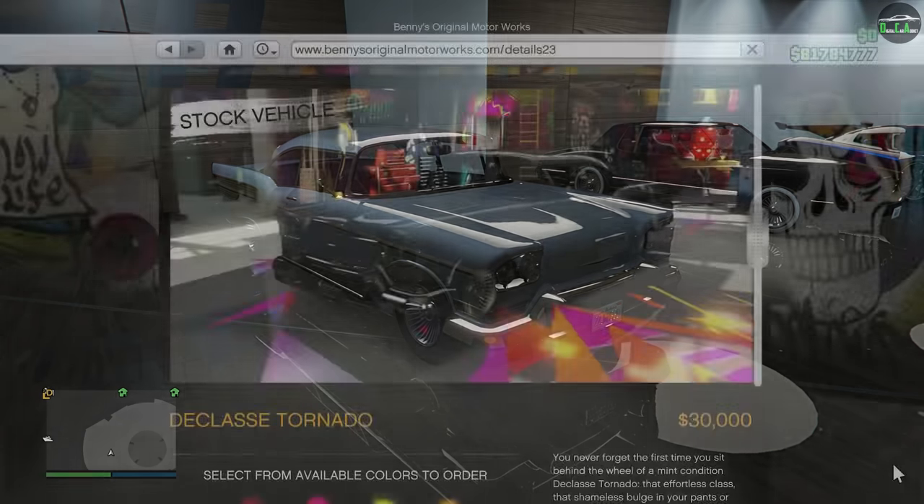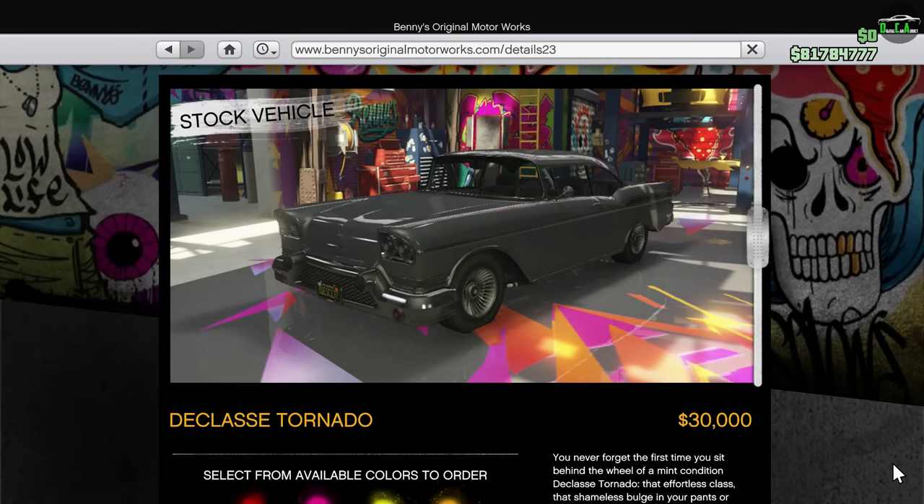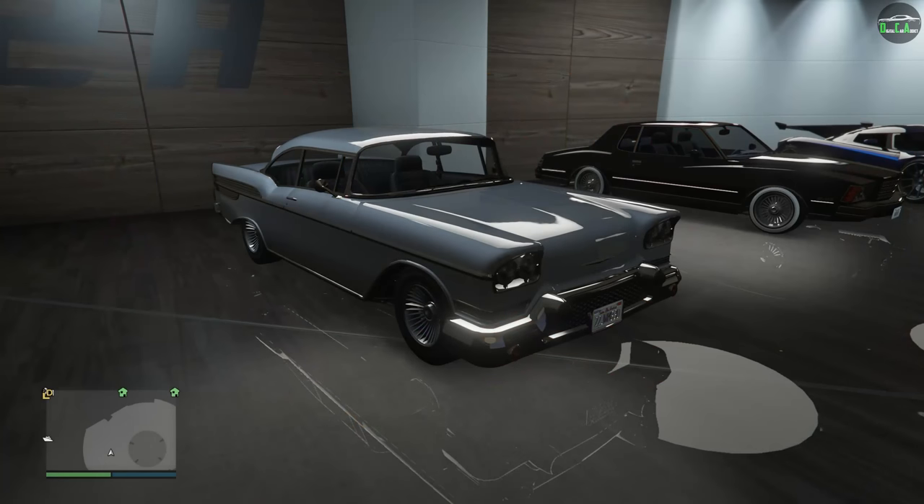This car can be found on the Benny's website for $30,000, or you can get it off the street for free. However, we are going to be doing the custom variant from Benny's. The conversion cost for the car is $375,000, so do keep that in mind.